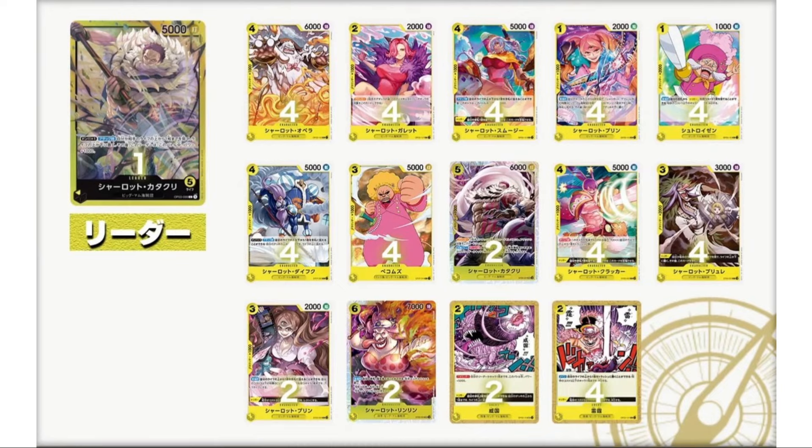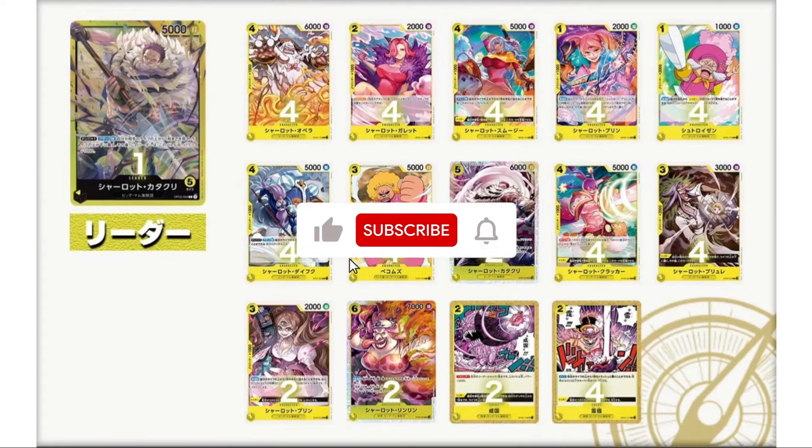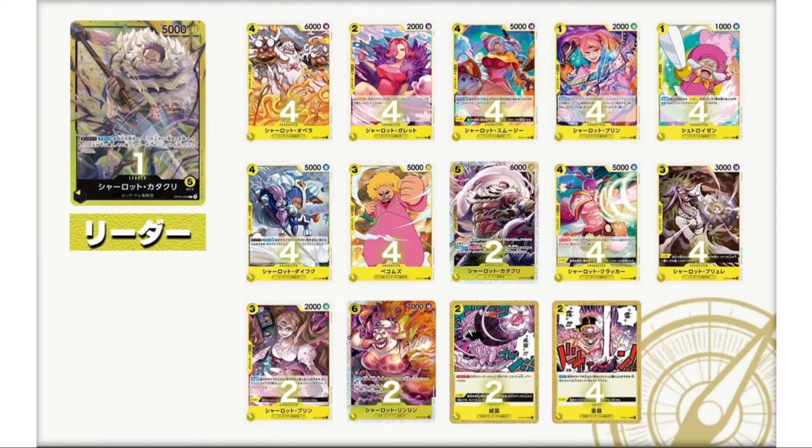Katakuri deck — anything yellow, they just give yellow the best cards. The Big Mom alone probably carries the value. The regular Big Mom deck was like forty dollars at peak. The six-cost Mom is worth it, Katakuri is a strong evergreen yellow card, and Pudding might have a place too. Let me know in the comments which decks you're picking up, and if you found this helpful please hit the subscribe button. Thanks for watching.